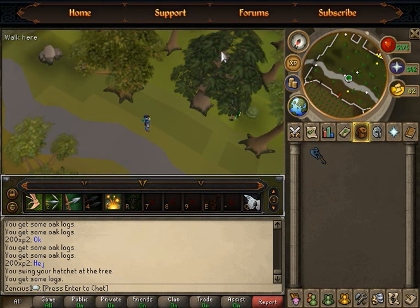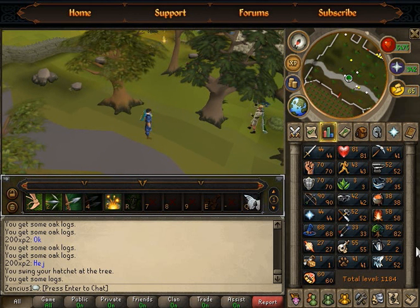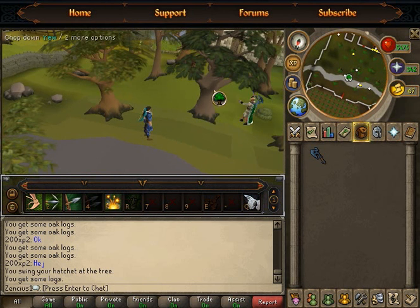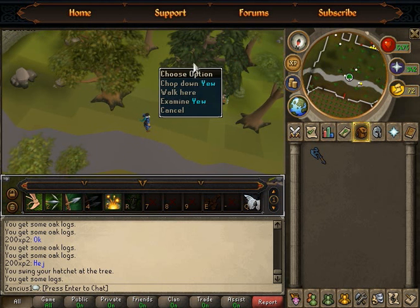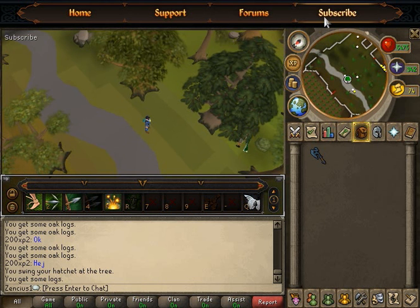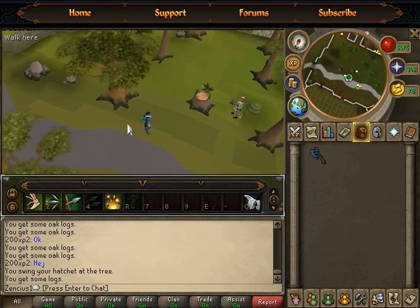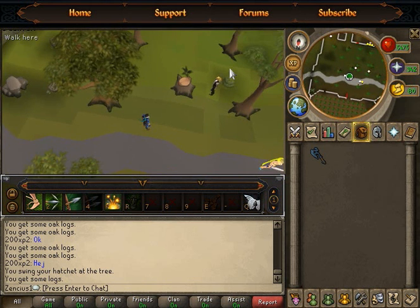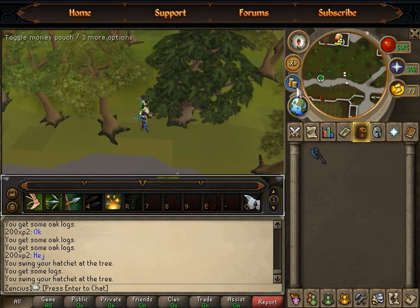Moving on to the last tree to cover: yew trees. They require 60 woodcutting to cut, and I recommend at least 70 woodcutting to cut them as fast as possible. Yew trees are spread around RuneScape but not as commonly as regular trees. In free-to-play, you can find them near the Grand Exchange, in Edgeville, and in Falador. As you can see, I'm using the rune hatchet — as I said, always use the best hatchet possible.